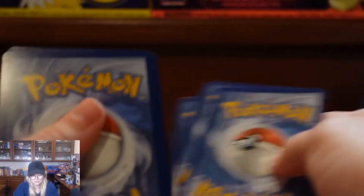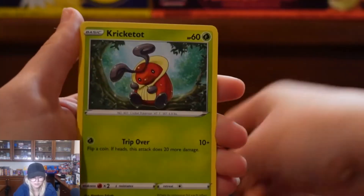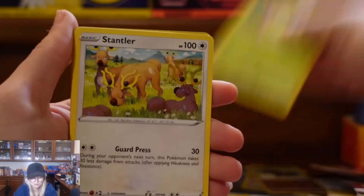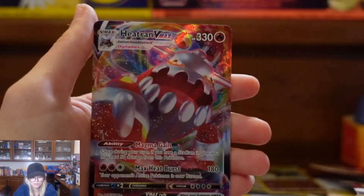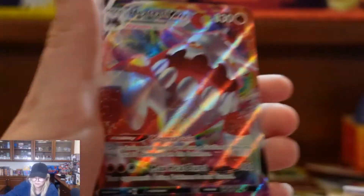Pack two: Driftbloom, Checking Shoes, Golduck, Kricketot, Psyduck, Petal, Stantler, Bergmite, Sudowoodo, and a Heatran V-Max! Okay, very cool — nice and holographic, it's red. Very nice.